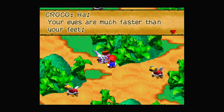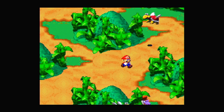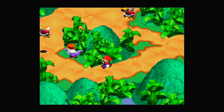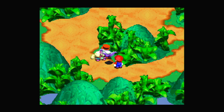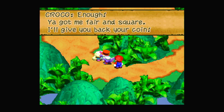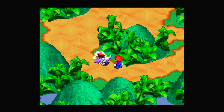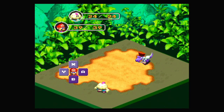You again. This is getting old. Enough — you got me fair and square. I'll give you your coin back. Do you really believe me? I was lying. And now it's time to fight Croco.